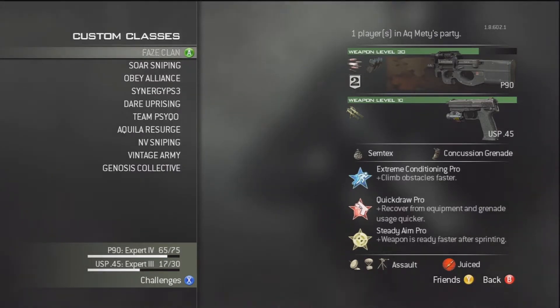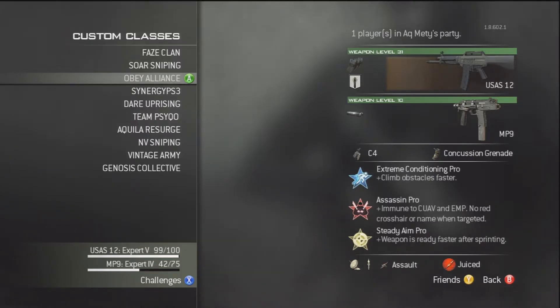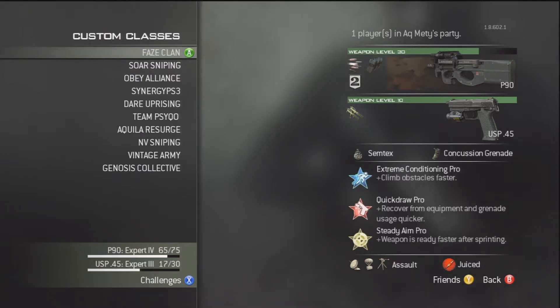I use these combination of guns and perks for red gun sniping. I like the speed from Extreme Conditioning — I like being able to get places quicker. I use Steady Aim Pro because in a red gun situation you're going to be running into a group of snipers or people, and you're going to want to be able to hip fire. I use the P90 because of its high rate of fire and large magazine size, and linked with rapid fire and extended mags it makes it an absolute beast. It's not that great over long distance, so that's why you want Extreme Conditioning to get close to your target.